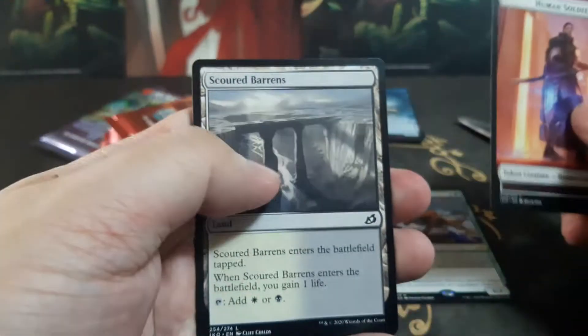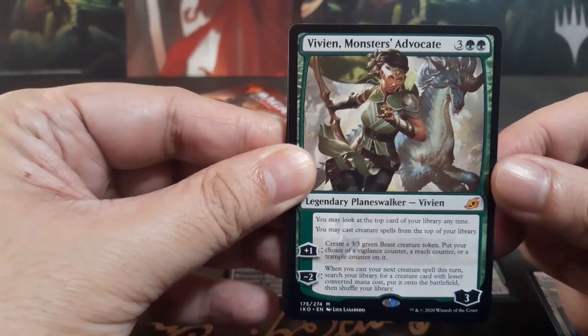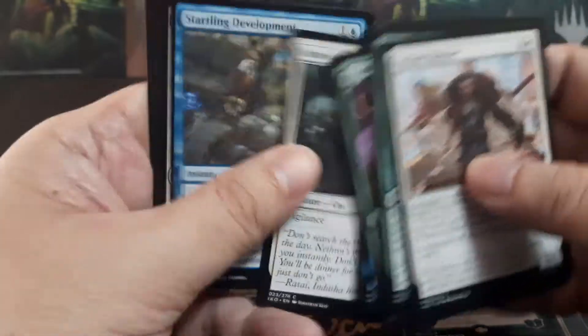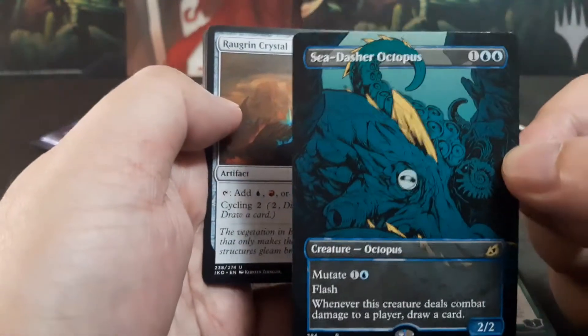Next pack: we have a Human Soldier token, and — wow, it's a mythic! Vivian, Monsters' Advocate! Wow, Vivian Monsters' Advocate!